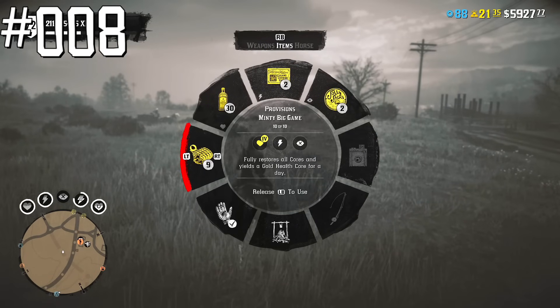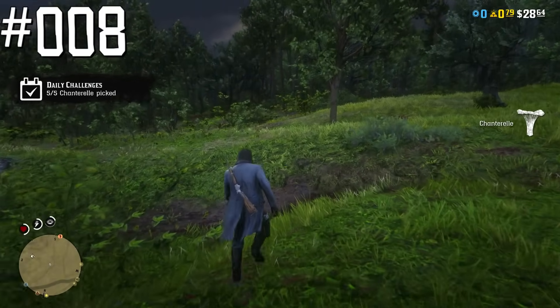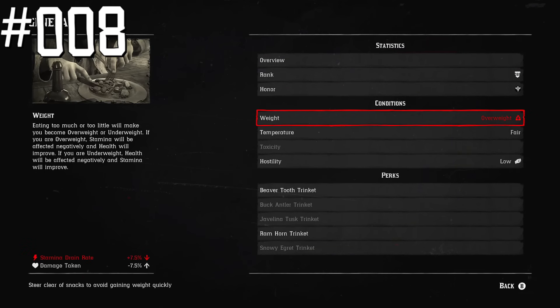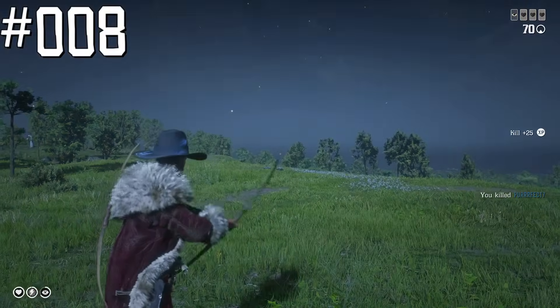Depending on how often your character eats, it might have an underweight status, which decreases your stamina drain rate while sprinting, or an overweight status, which grants you extra damage reduction. Obviously overweight is much more useful, especially in PvP.